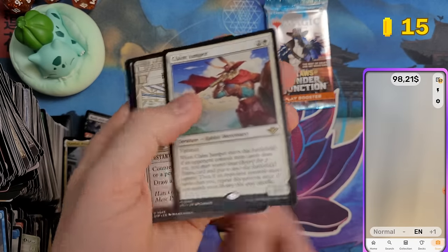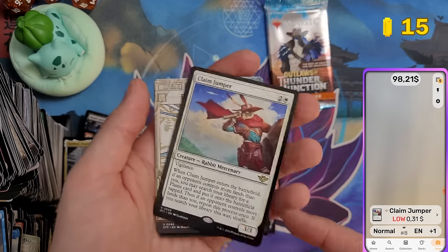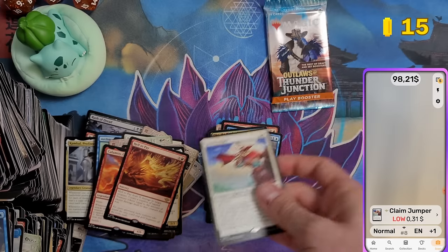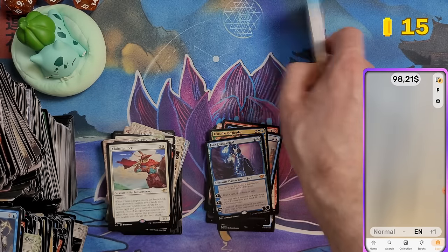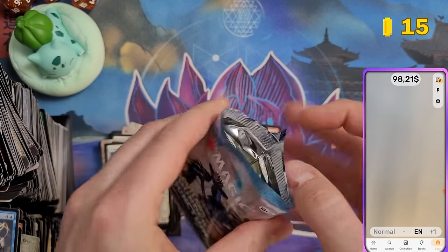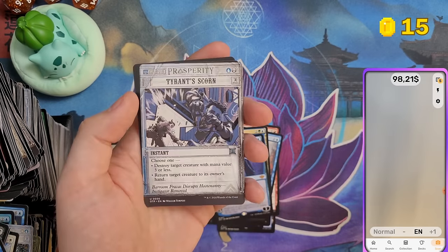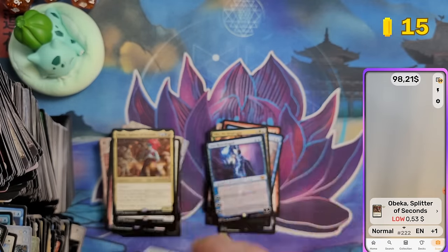Claim Jumper — 31 cents. It's a rabbit and I think Wizards mentioned they've hidden some Bloomburrow creatures across the past few sets — maybe this is one of them. Last pack: Obeka — 53 cents and nothing else.